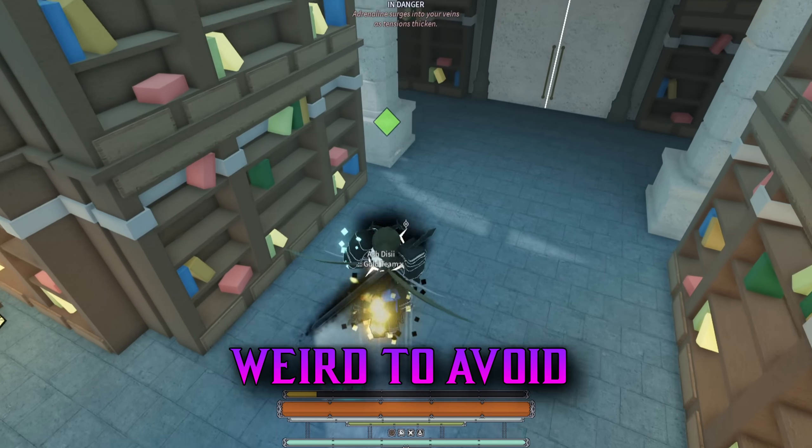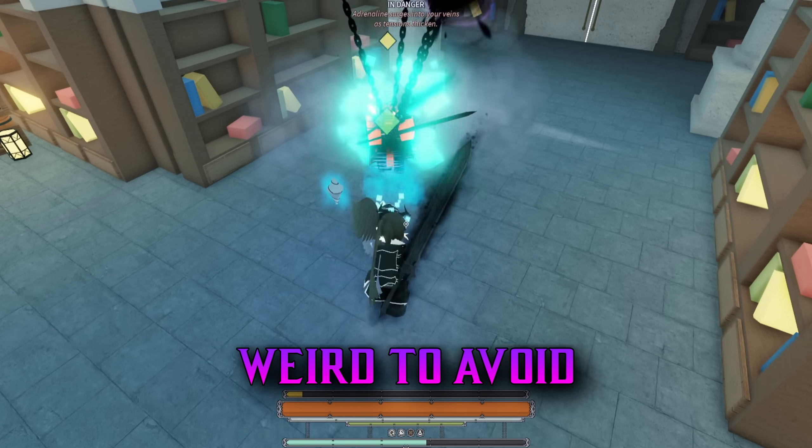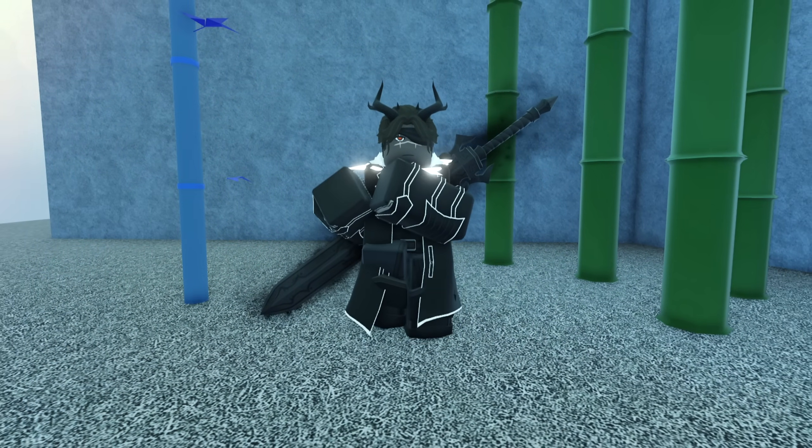Seriously, if you're spamming this, they either get caught during a regular roll, tank the hit, or block the chains and take on some posture. It's a valid option to mix up parry trades and it's possible to throw out these while stacking on other animations.